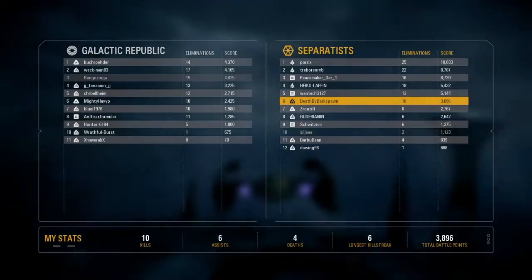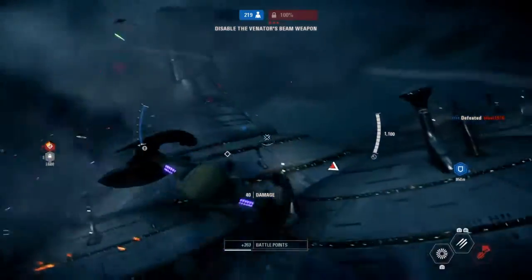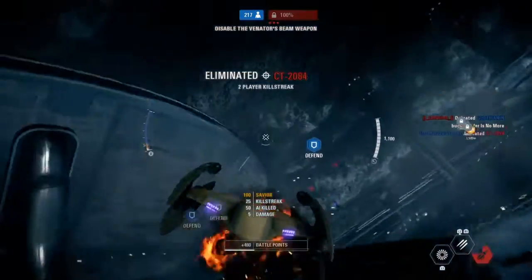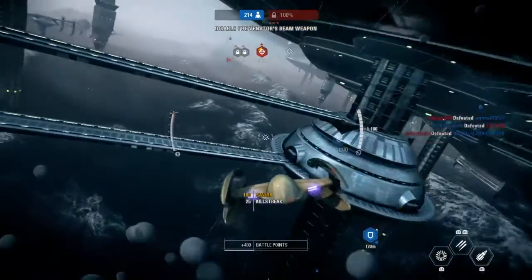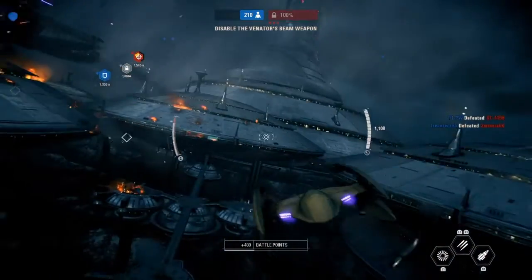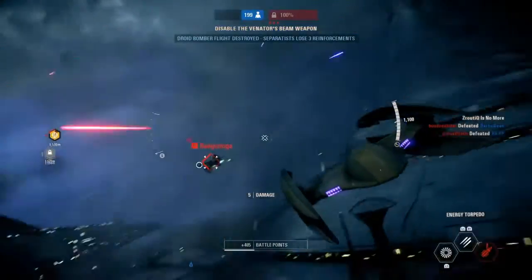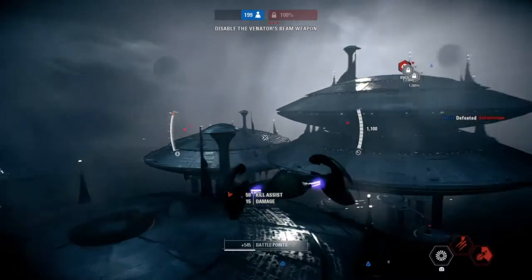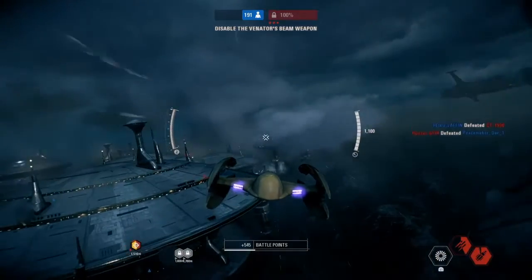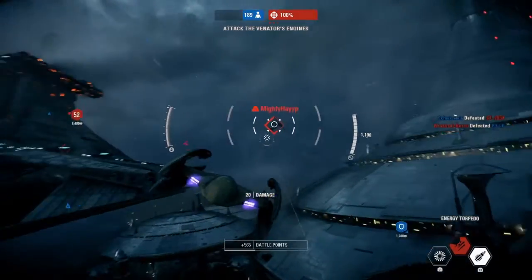Protect Hyena-class bombers from enemy attack. Bombardment complete. Target Venator beam weapon — beam weapon overload successful, shields disabled. New orders: target engines to destroy Venator.